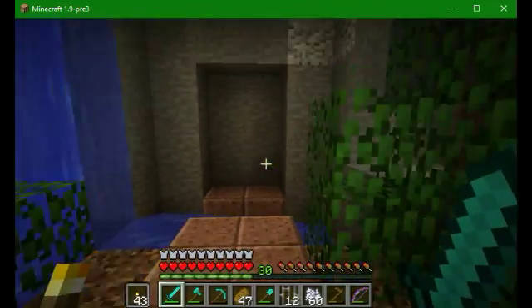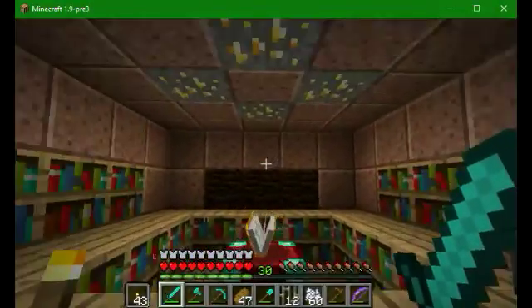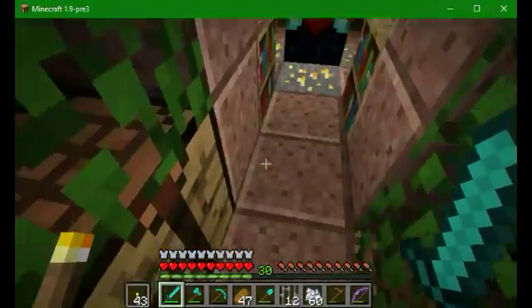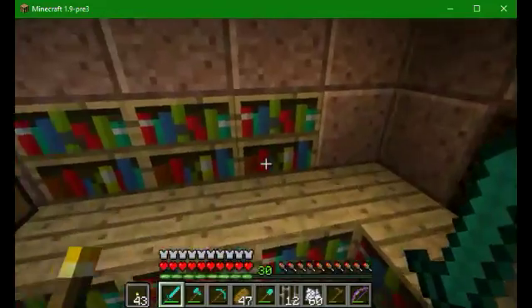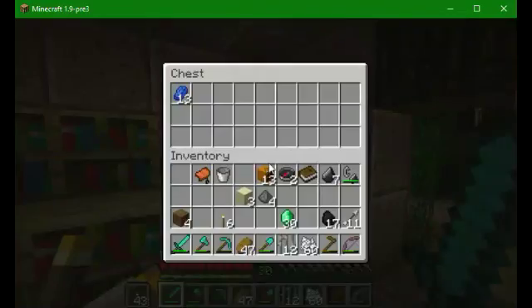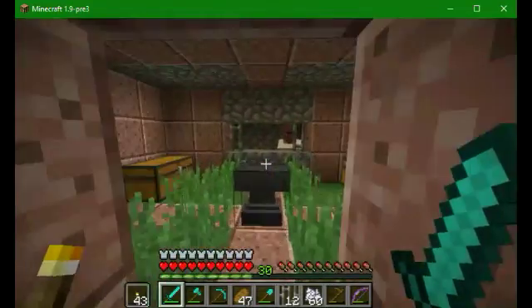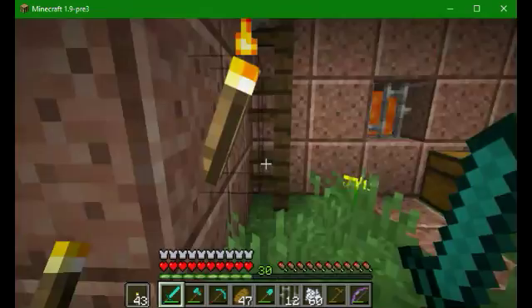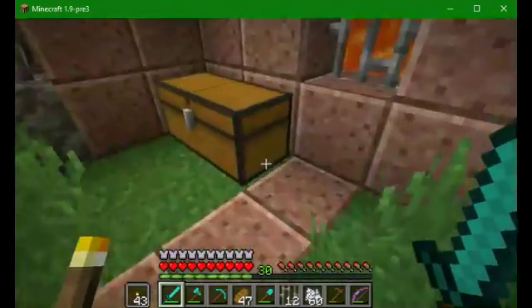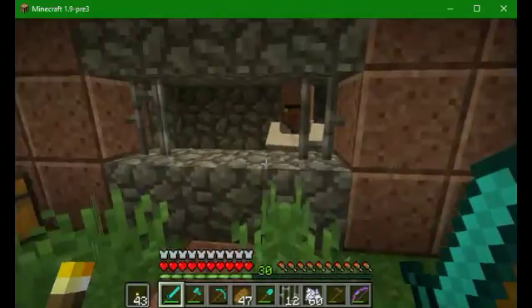Our nether portal is going to go right there. I also put down our enchantment table — I sort of used the gold ore as decoration. Then I just threw some chests over here, some lapis in there. This area is kind of just an area, with this nice lighting. I think it looks alright.